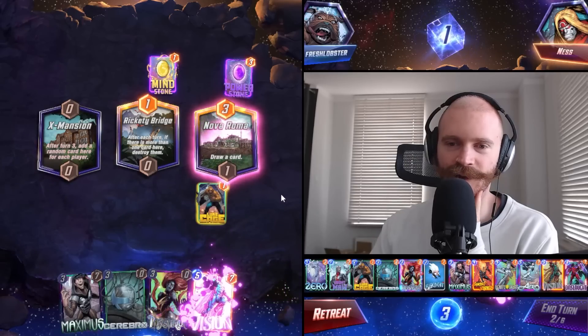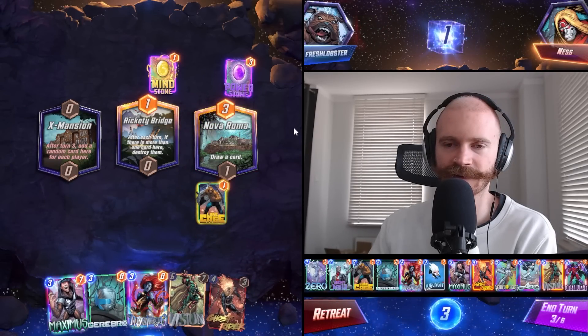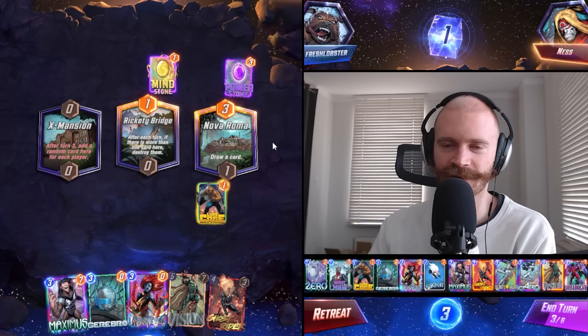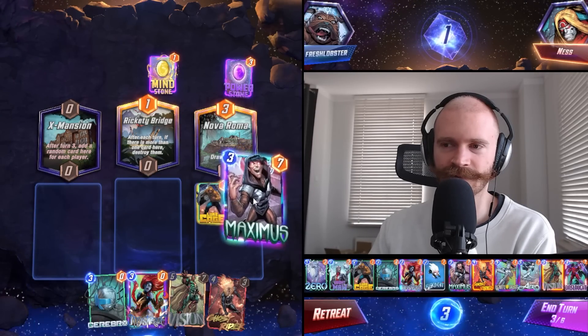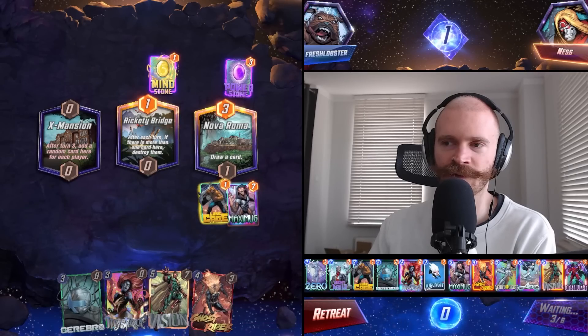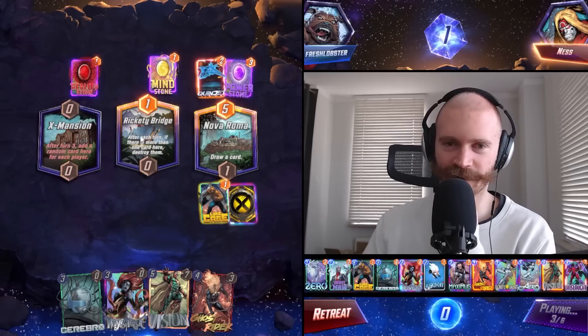We have Cerebro and Mystique but we don't have a lot of space. I think we keep this for last turn - kind of a good curve. The only issue is Rickety Bridge. They've got to get a card in there eventually. Mansion may break Cerebro - nah. You almost never roll that high power of a Vax Mansion.